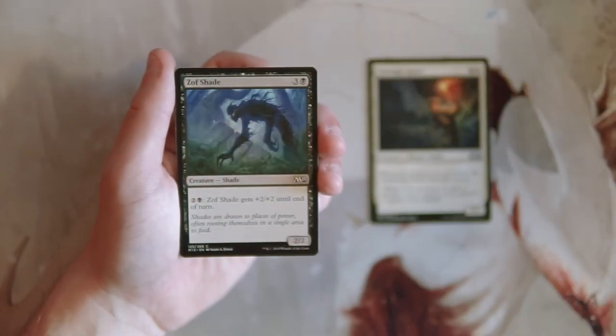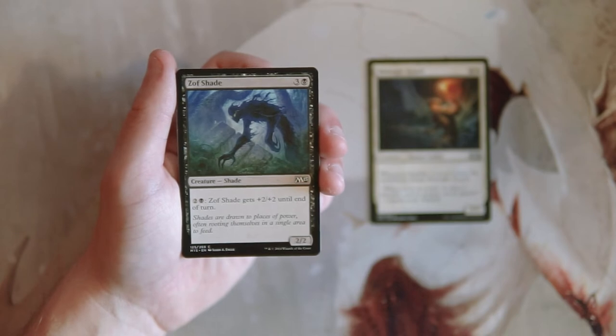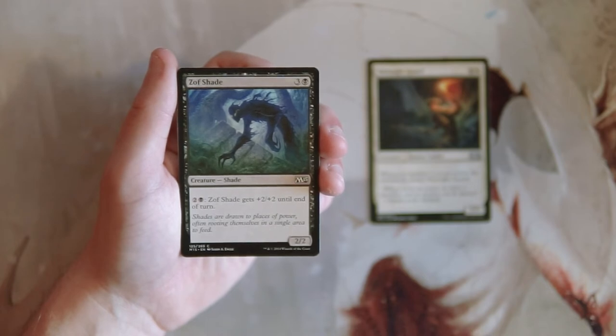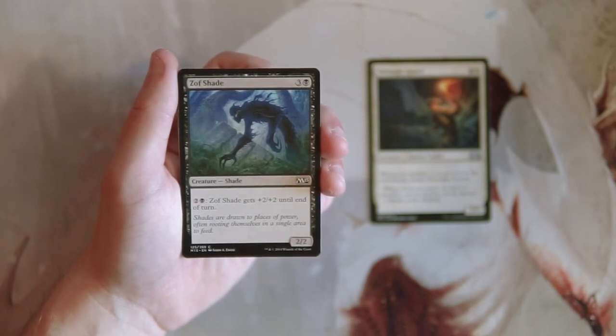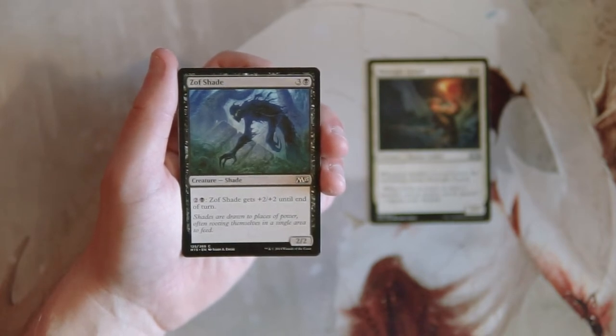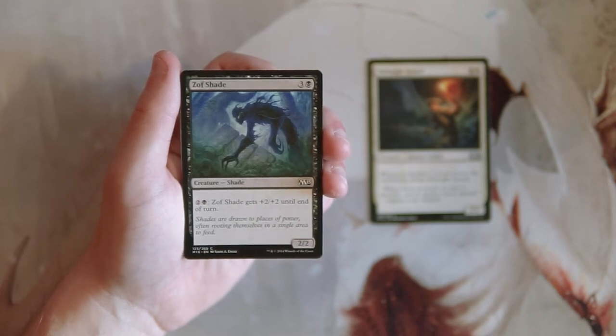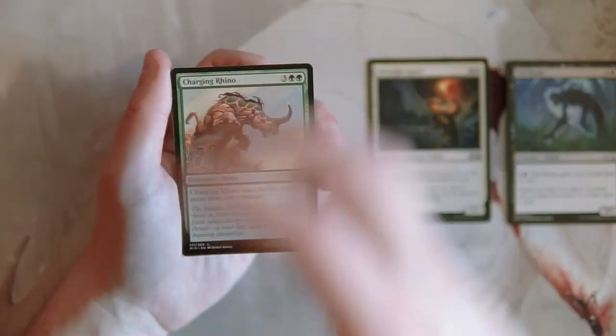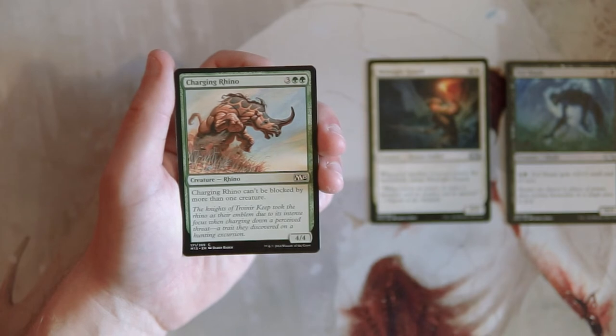Zof Shade is a 2/2 for three mana with a black. You can pay two and a black and it gets +2/+2 until end of turn. Pretty much all shades have that buff ability, which is cool, but this is just a really inefficient one. For four mana you get a 2/2, which is bad, and for seven mana you can make it a 4/4. You can pump more mana into it, but that's a lot of mana — this is just a really bad card in my opinion.